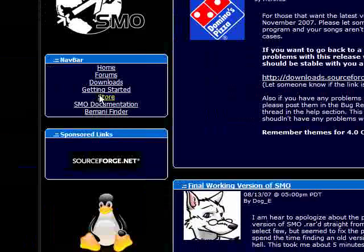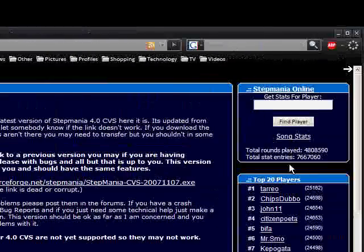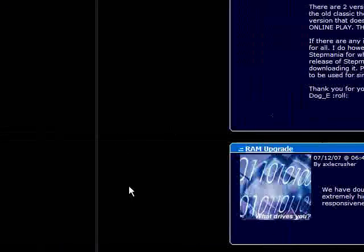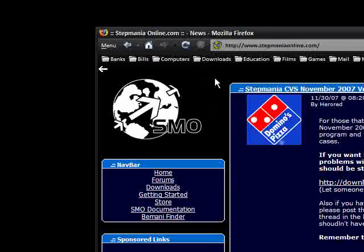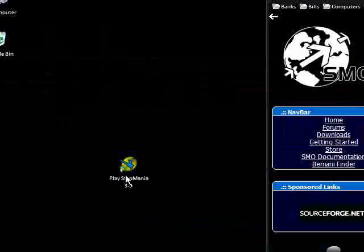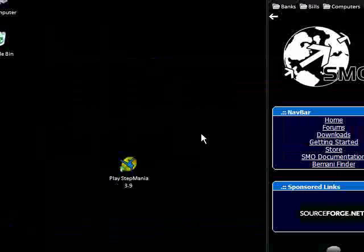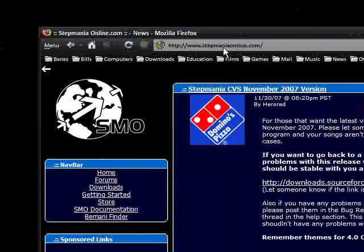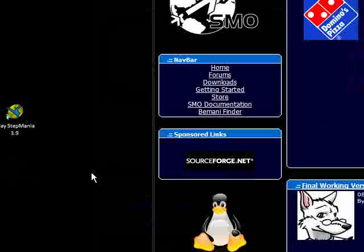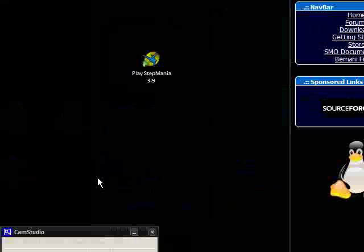I'm not sure if you have to download a separate program for the online version, as I've only just discovered it. Stepmania is a great thing — there are quite a few videos on YouTube of people doing it really fast. So if you want to try and improve your rhythm, get the Stepmania game — it's free, download it, download some free songs and get playing. Please rate, comment, and if there are any other games like this you've found, or a better one, let me know. Rate, comment and subscribe — thanks for watching.